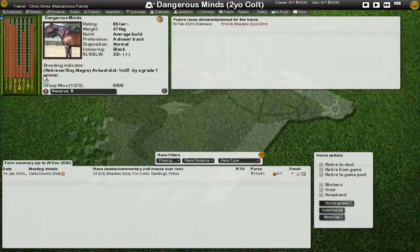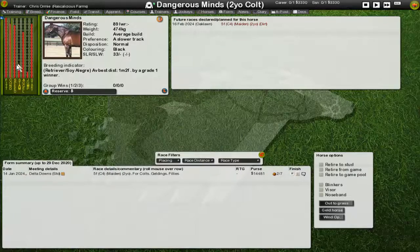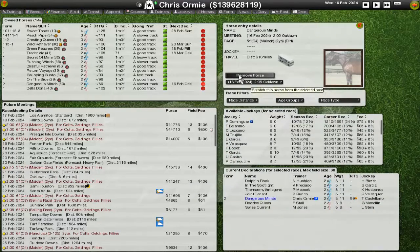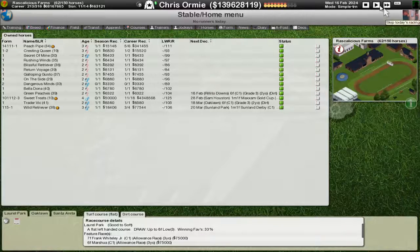We just put in — like yesterday I booked these races — we've gone forward like three or four days at most in game, and the race I booked for Dangerous Minds is now completely wrong. He needs a mile but I went to a six-furlong race — I misbooked the race anyway. So there's nothing for Dangerous Minds; we might as well just go through to the next race.